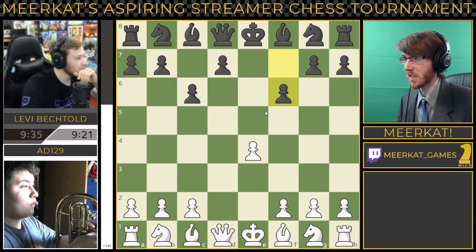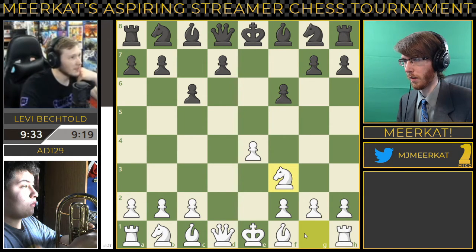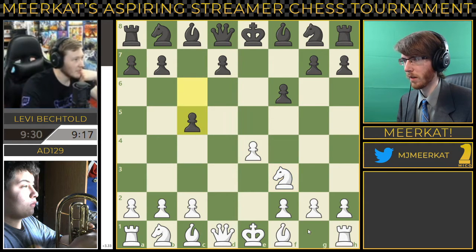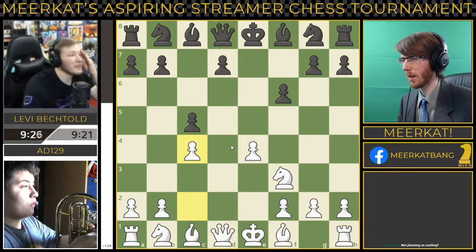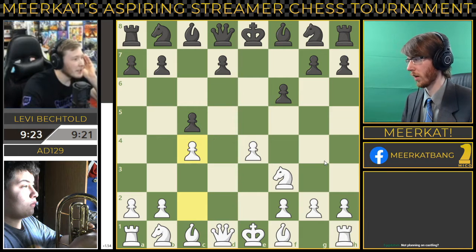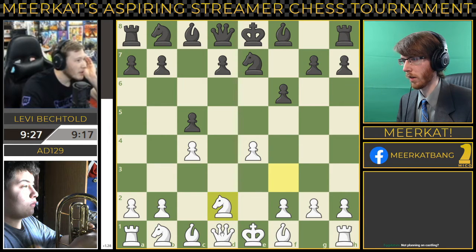He pushes f6 — lots of pawn moves, not a lot of substance coming from Levi so far. Add brings out his knight to f3, Levi pushing another pawn. It's like a really screwed up Sicilian defense — I don't really know how to describe this position. After c4, Levi brings knight to e7. White's position is very open right now, so you need to be very careful.